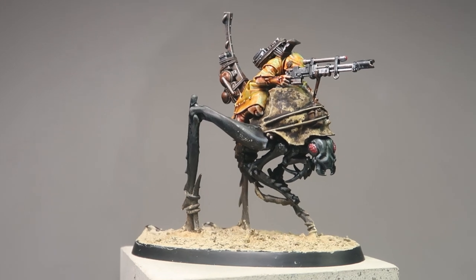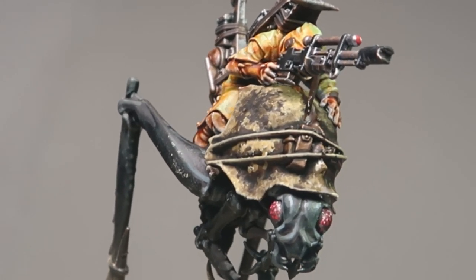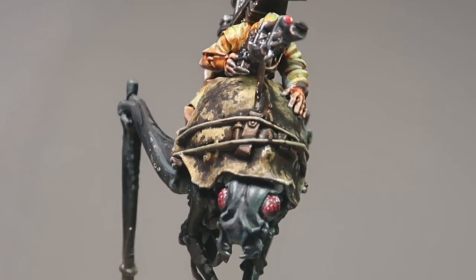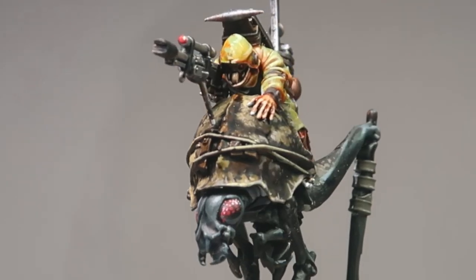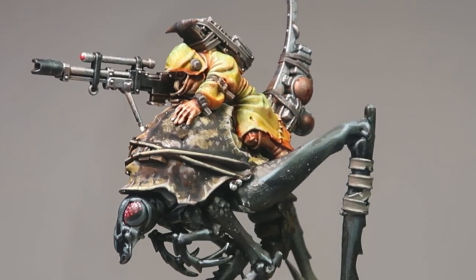And there we have it — the completed Dustback Helamite and his Ash Wastes Nomad Rider. I really like how the carapace turned out because it looks super realistic, and the Ash Wastes Nomads look super cool and weathered with their desert raincoat colors. That's how I very quickly and efficiently painted up my Dustback Helamites with their Ash Wastes Nomad Riders. If you're interested in Necromunda, why not click this video where I painted up the entire Necromunda terrain only using washers.